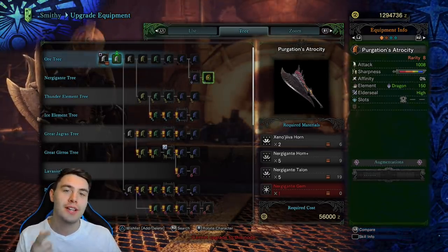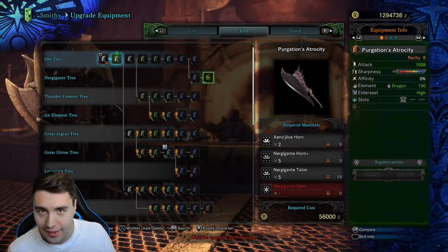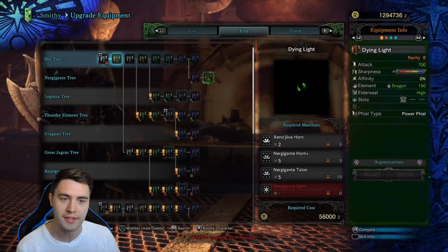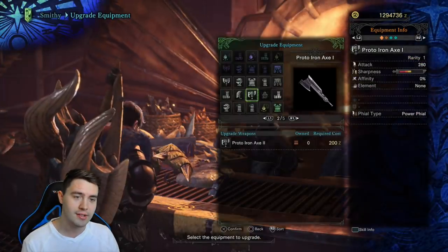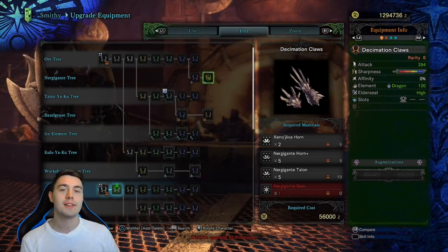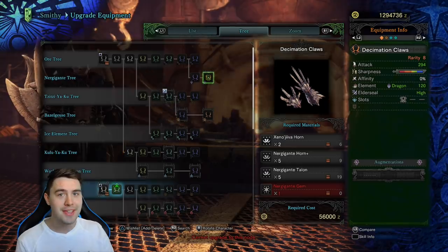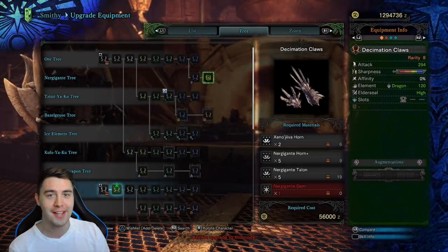If you look at something like this greatsword, it has 1008 attack. If you look at something like this axe in the Nergigante line — same line — it has 700 attack. Now if we look at the dual blade, same line, Nergigante line, it only has 294 attack. That does not mean that it's weaker than the greatsword, or the axe, or the charge blade, or anything.